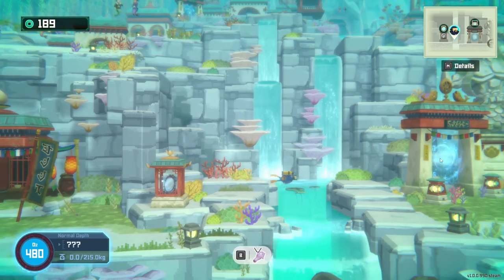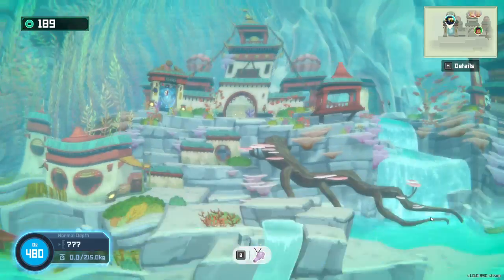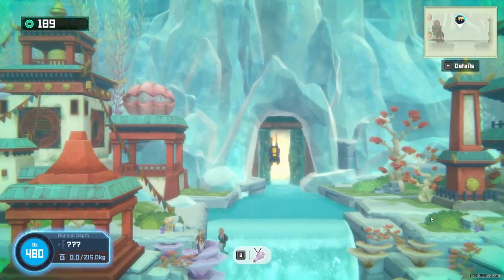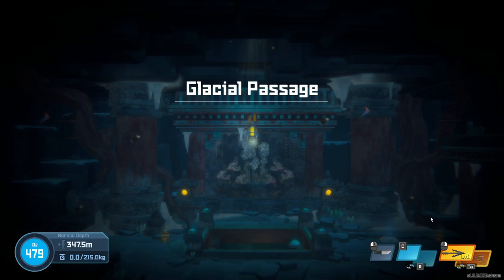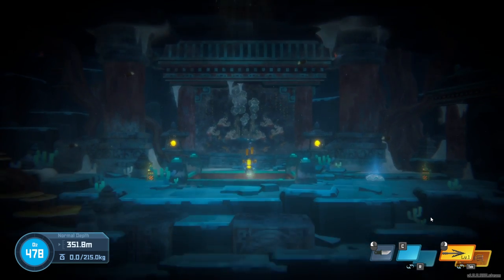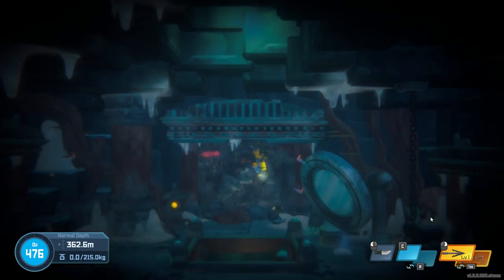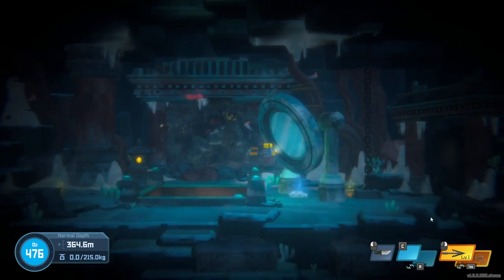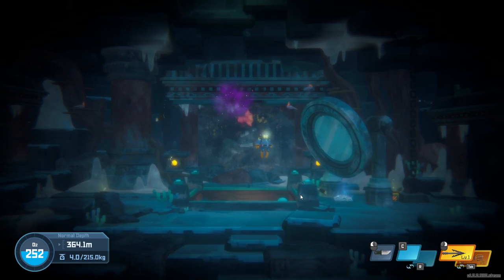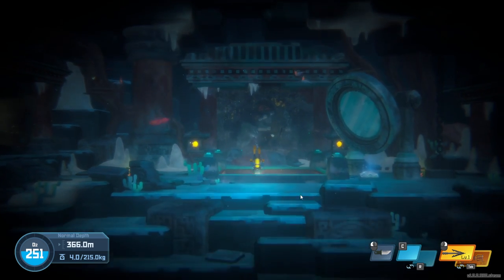The first place you want to go is Glacial Passage because that's where all of this is going to be taking place. There is mural 1 — you should be able to see it. The two murals that are missed you'll find to the left of the mirror and all the way down at the bottom.